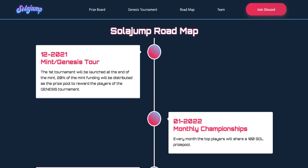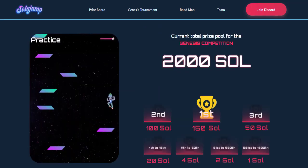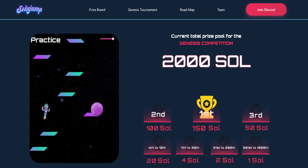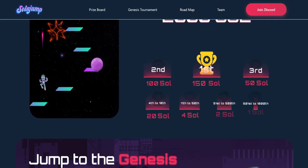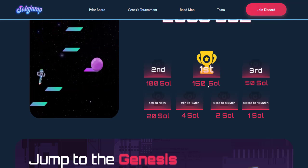Don't wait — jump into the competition to be one of the winners. The total prize pool for the Guinness competition is 2,000 SOL. If you earn first place, you can earn 150 SOL.